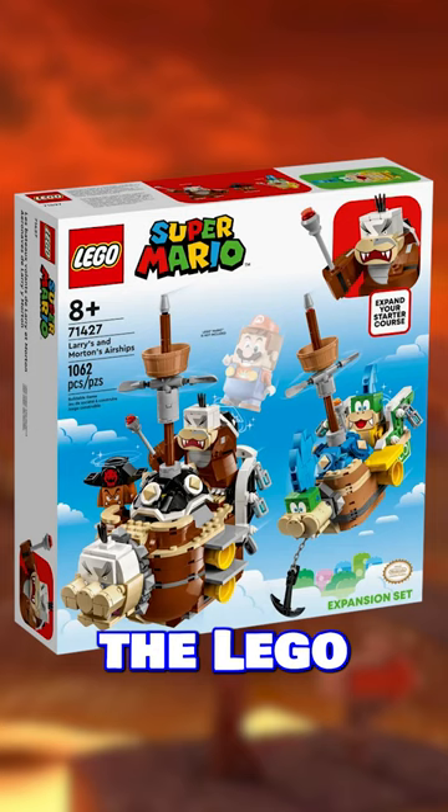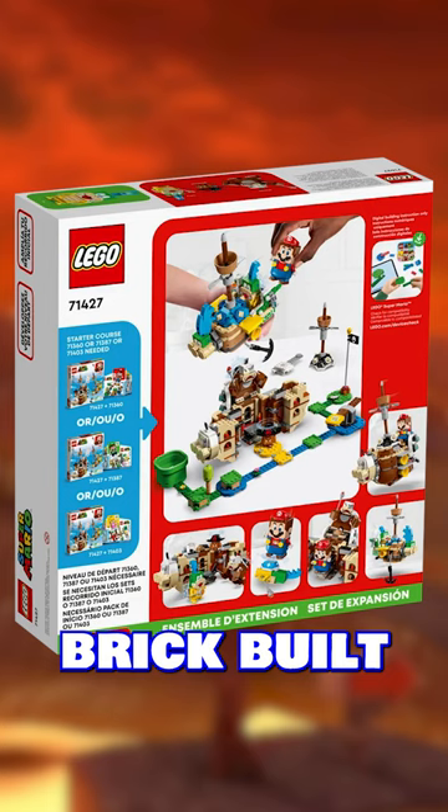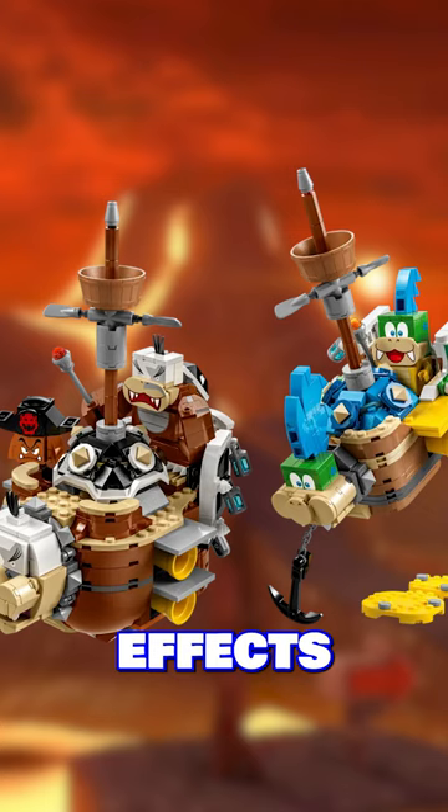Take the LEGO Super Mario action into the skies with this 1062 piece Larry's and Morton's airship expansion set. It features brick built versions of these three Koopaling airships. Place LEGO Mario, Luigi, or Peach in the cockpit and fly the airship to activate sound effects and fight a virtual cannon battle.